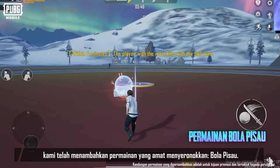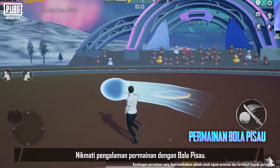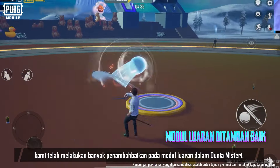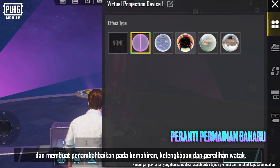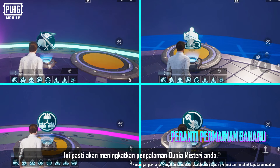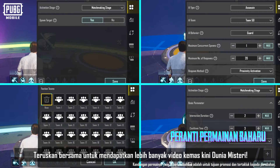In the new World of Wonder update, we've added the very fun gameplay: Blade Ball. Enjoy a different gaming experience with Blade Ball. Additionally, we've made a lot of improvements to external modules in World of Wonder. We also added many new gameplay devices, and made improvements to skills, outfits, and switching characters. These are sure to enhance your World of Wonder experience. Stay tuned for more World of Wonder update videos.